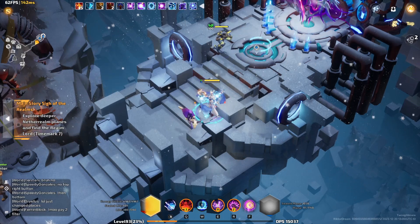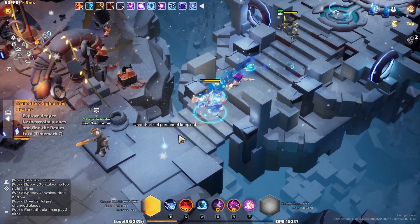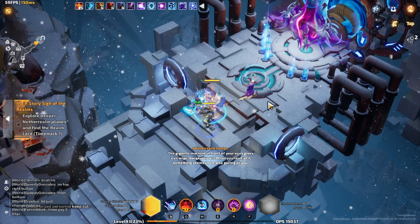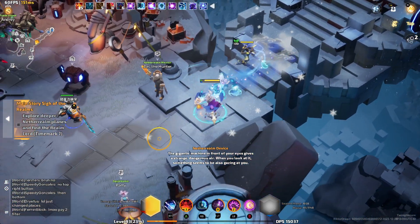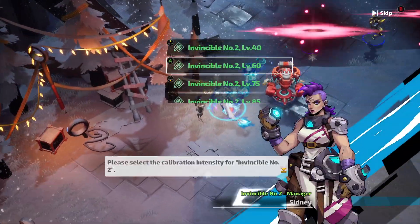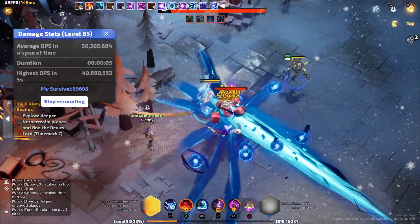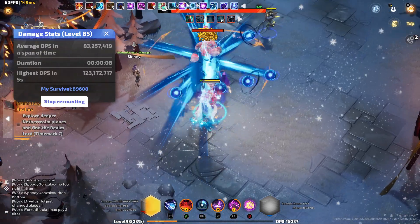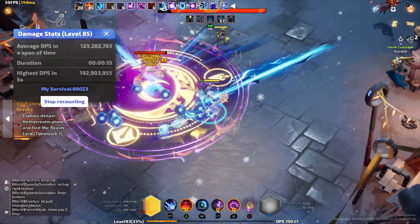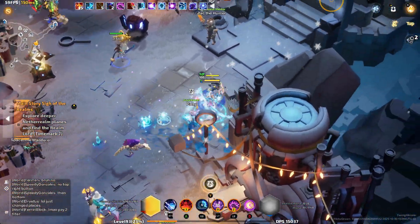Hello everyone and welcome back to Torchlight Infinite's Christmas Edition. Today I'll be showcasing my League Starter character which is the Lightning Beam — the new skill that each time you cast it summons a little orb that mimics your ability, up to the number of maximum beams. I've recently cleared up to T7, so now I'm going to begin mapping T7 to get to T8 and hopefully end up within the top 10 for the Traveler 8 kills.